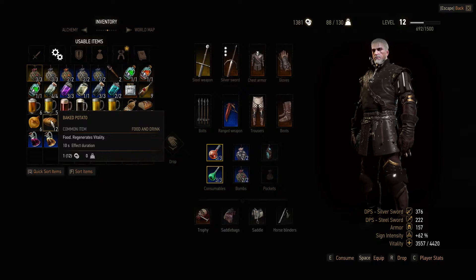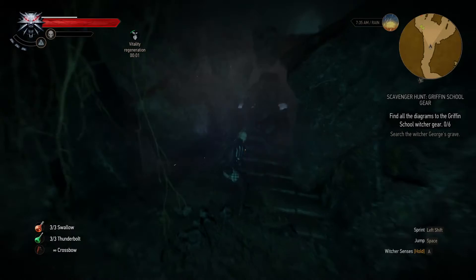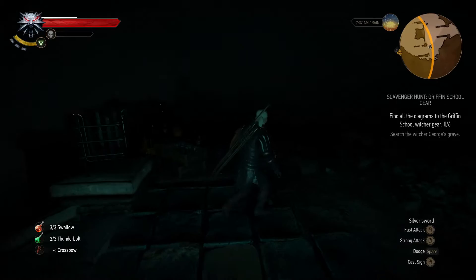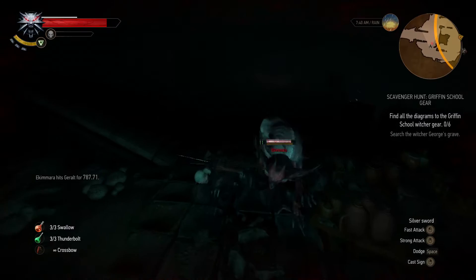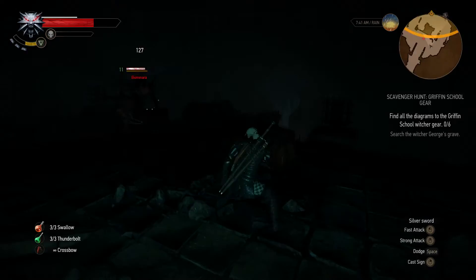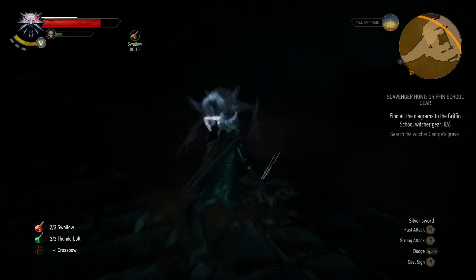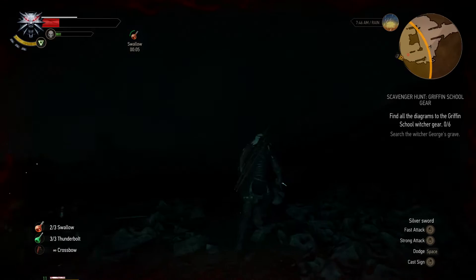Moving back in. Casting Quen and eating a baked potato to top off health. Getting Aard ready. There he is — he's coming. Gerald, walk slower. Casting Aard — sometimes he doesn't get stunned. Got him stunned. He's hitting me; I need to be smarter. Taking a Swallow potion. Missed the cast — got him stunned again. Three hits and back away. Running away — taking another Swallow potion.